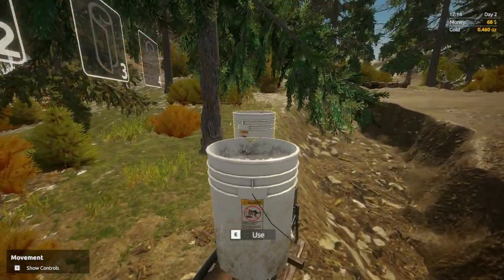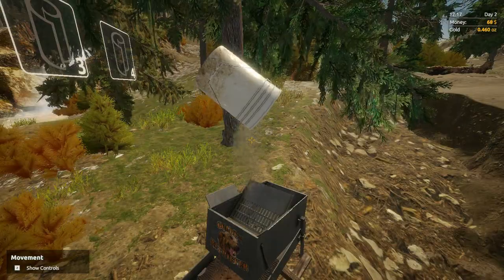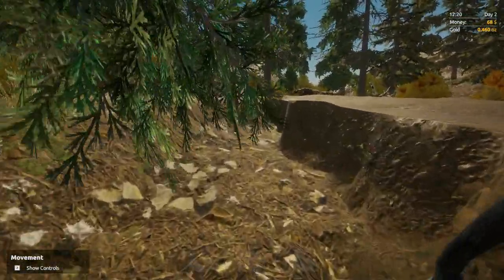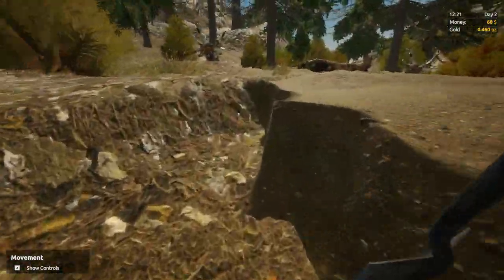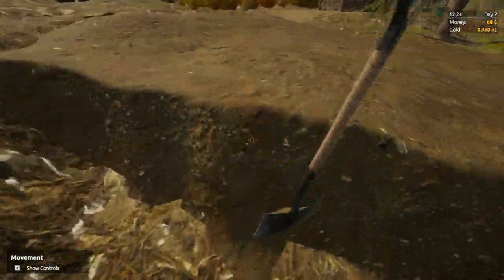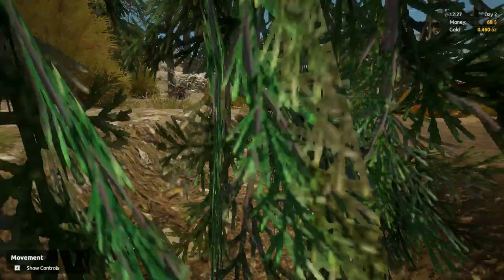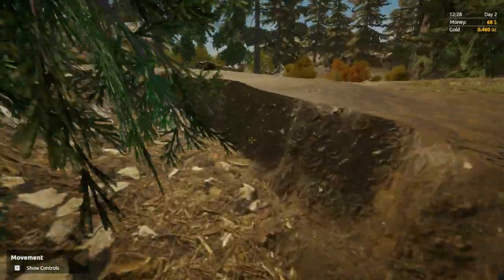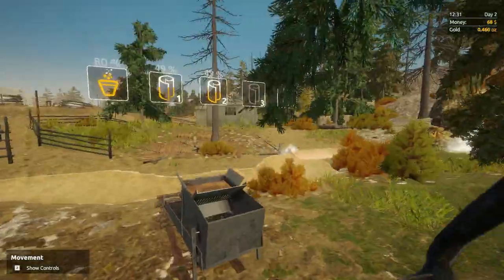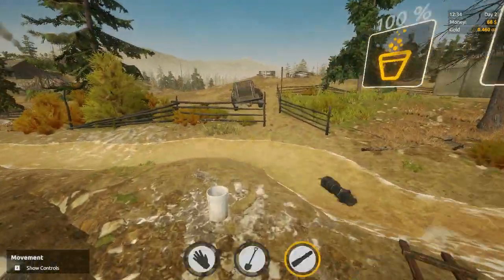I was just thinking about it — this is not technically your first tier of panning. In the game it is, but really, they should give us like — what's that called? Not a strainer, but basically a bucket with a screen in it. You dump your dirt inside of that, you've got water in the bottom bucket, you dump your dirt in the screen, you shake the screen, dump the extra rocks out, and then you would technically put that through a sluice box.